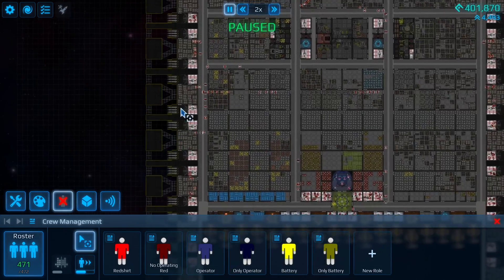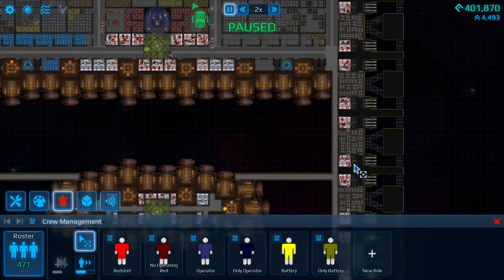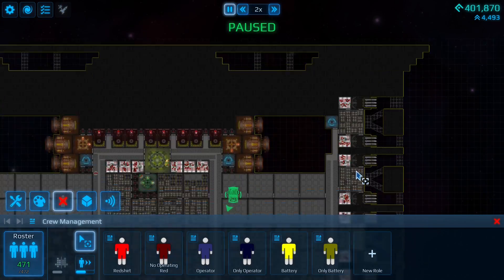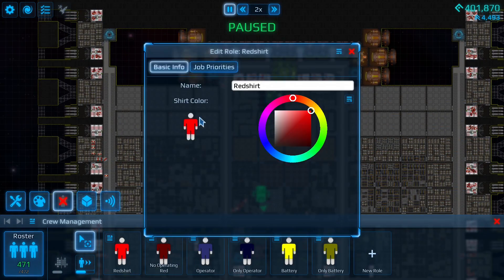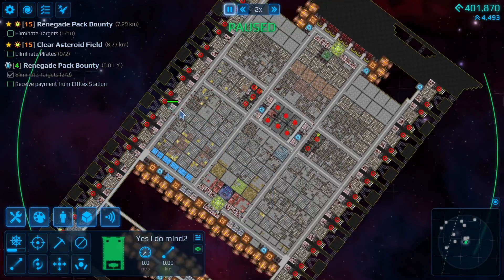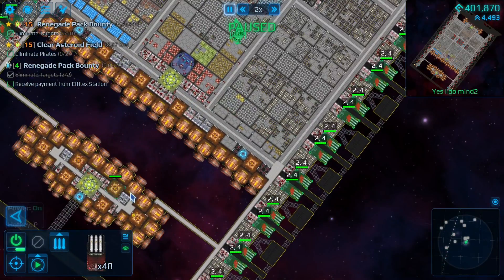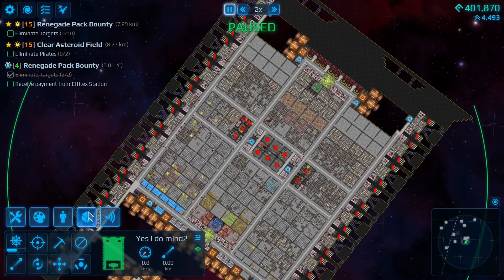Another issue you might run into is crew sitting in weapons and not actually helping out when they should be mining. So if you want to get people to focus on picking up stuff and what not, you can increase the mining priority. Or when you're mining, like I do, I just turn all the weapons off out of habit, but it does make more sense to increase it.